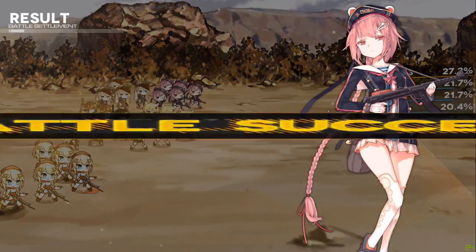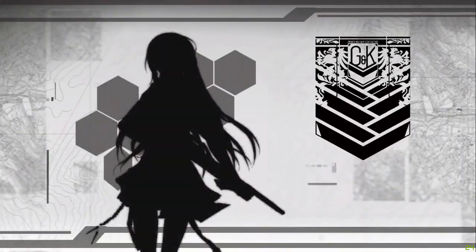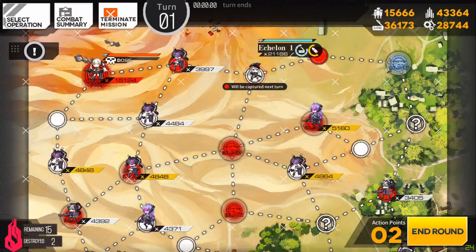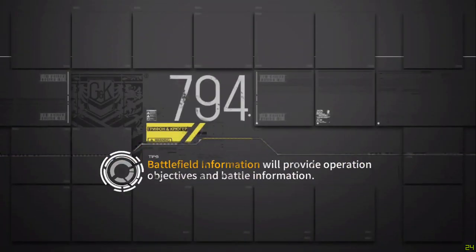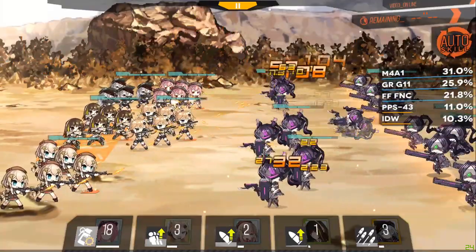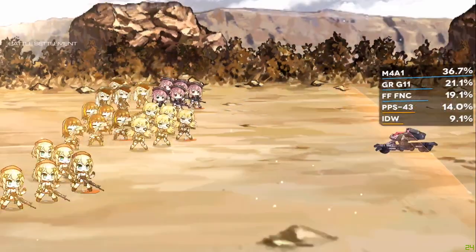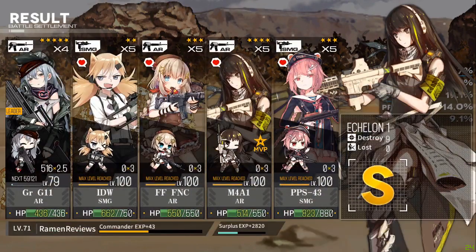Granted, most of the time I'm knocking these guys out before they can even start shooting at us. IDW hasn't taken many hits, although she will take some hits from this boss regardless because the boss has really high accuracy on her special — those cannons. I want that unit. Why can't we get that unit? Probably because she'd be overpowered. And plus we don't have a grenade launcher class.